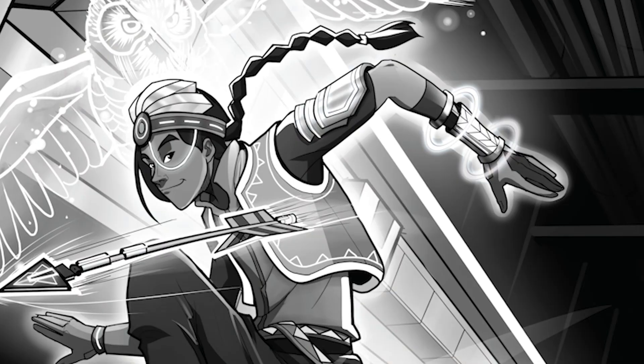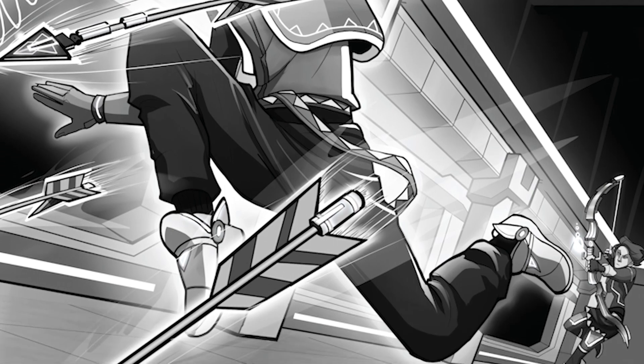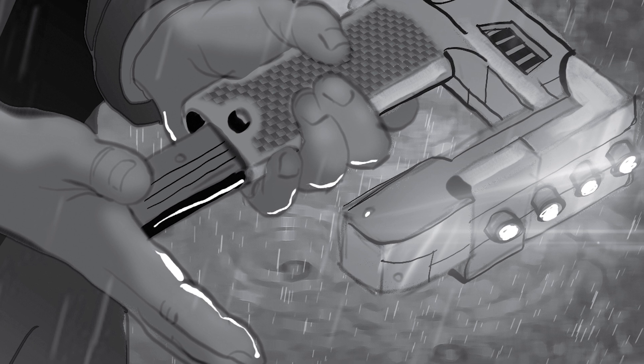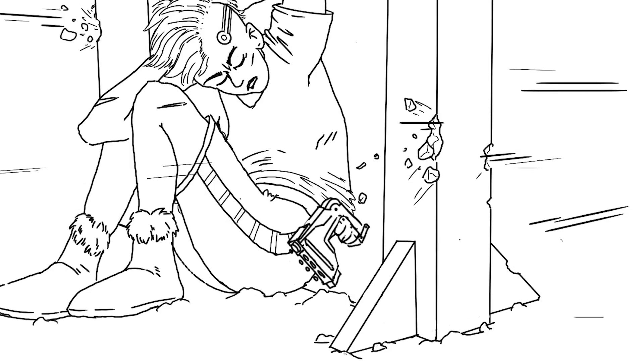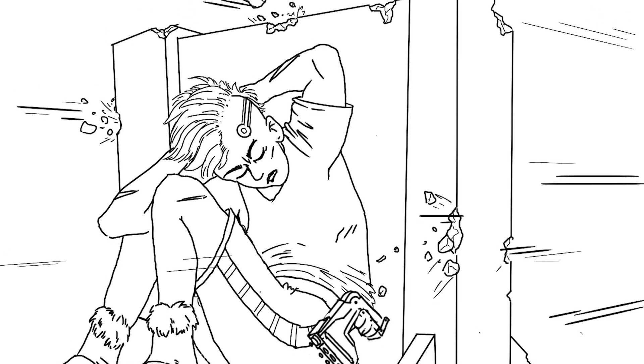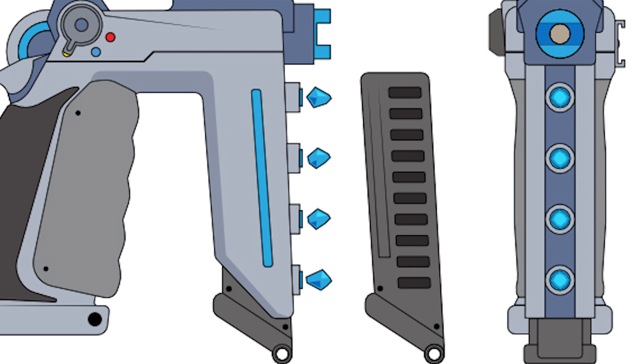There are a lot of other possibilities for secondary actions, but the important thing to remember is that there are things that your character might want to do that usually don't involve performing a dice check. For example, your character is running down a hallway — a move secondary action. They pull their magsling from their belt — draw a weapon secondary action. And while they are doing this, they yell for their friends to take cover — speak to an ally. Then, as their primary action, they fire their magsling.